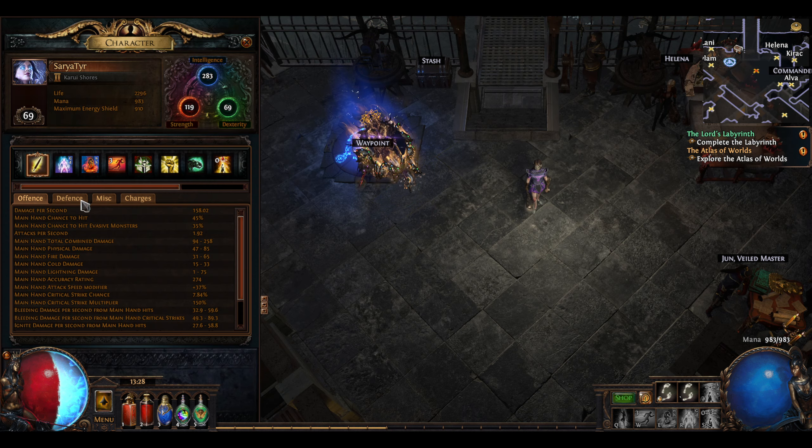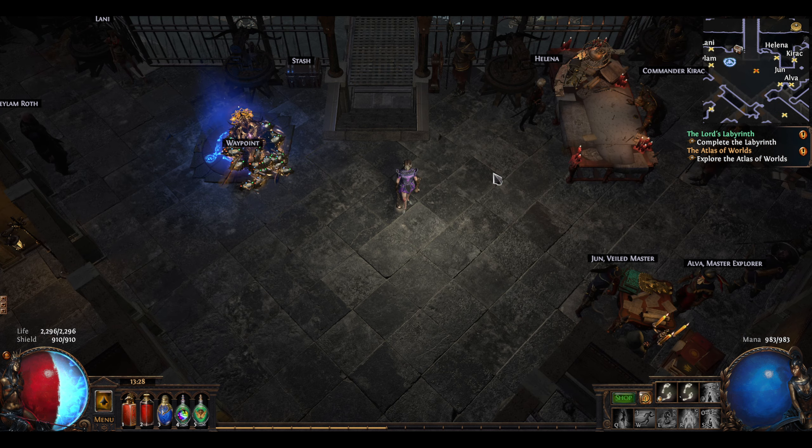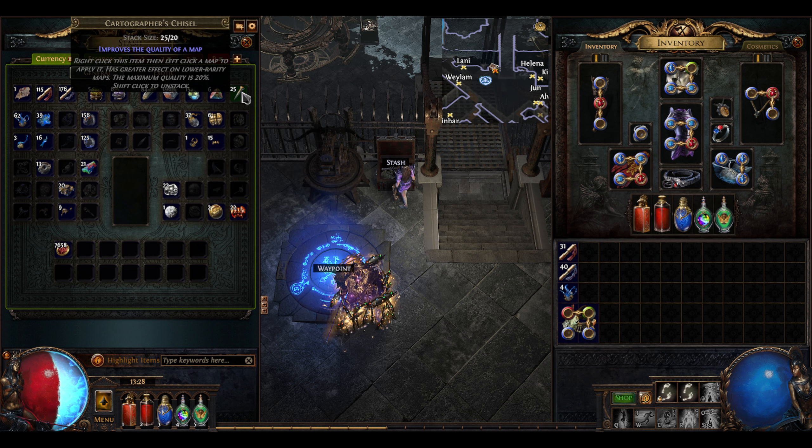Because of my low health and pretty low resistances right now — I haven't figured out getting the gear upgraded for her yet — she's pretty squishy when you get hit by certain things. My understanding is that we can use certain currency like the Vaal Orb and the Cartographer's Chisel on maps.